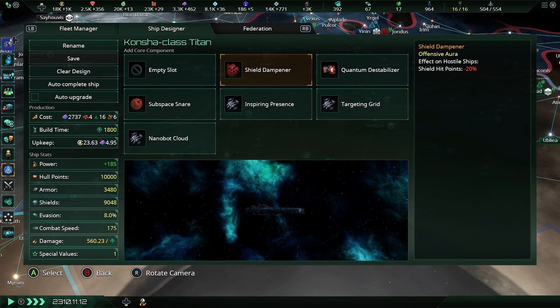There is a Quantum Destabilizer that reduces enemy fire rate by 10%. The Shield Dampener, which reduces enemy shields by 20%. The Subspace Snare, which reduces the combat disengagement of the enemy by 20% and also reduces their Emergency FTL Cooldown — a great way of annihilating an enemy fleet that cannot jump out.